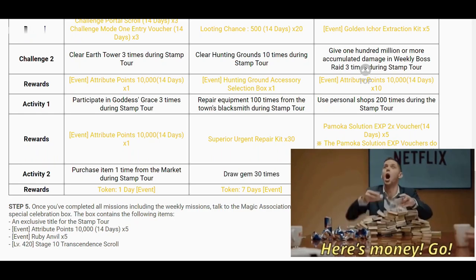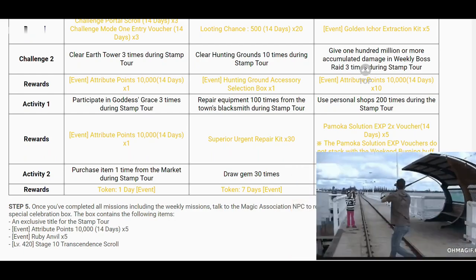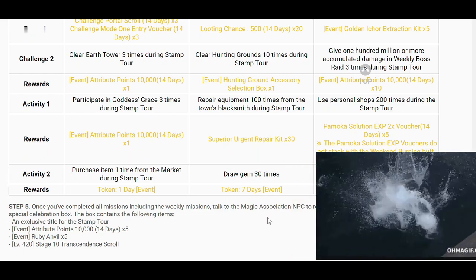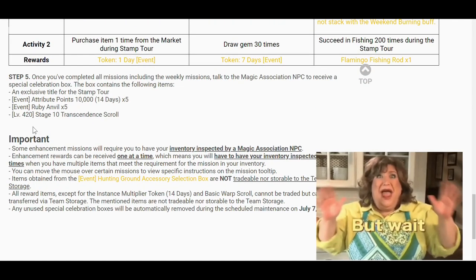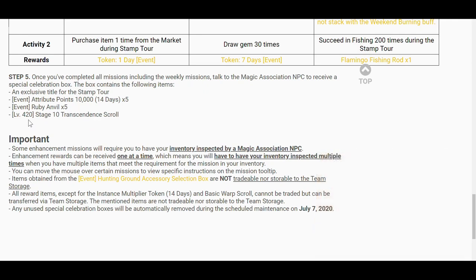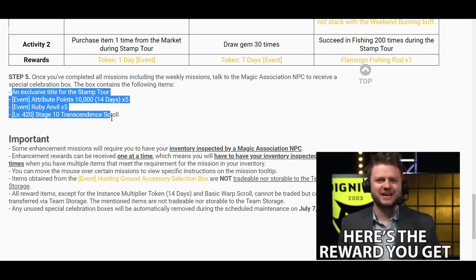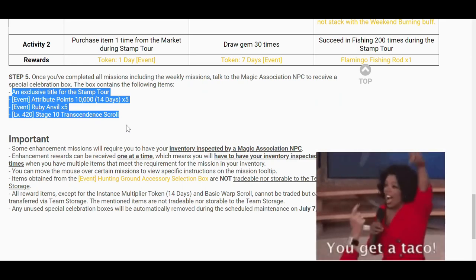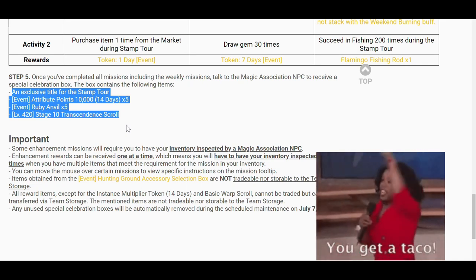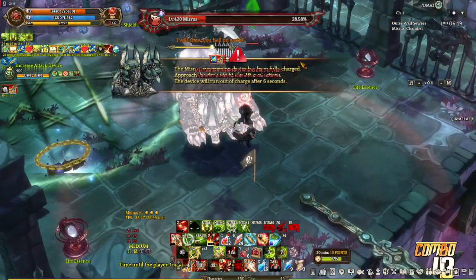And then the last one is succeed in fishing 200 times during the stamp tour, and we're gonna get a flamingo fishing rod. And we're not done yet, there's more. Step five: once you've completed all the missions including the weekly missions, talk to the Magic Association NPC to receive more rewards. The reward is a box which contains the following items: an exclusive title for the stamp tour, more attributes, more ruby anvil, and a stage 10 transcendent scroll for level 420 gears. And that's it guys.